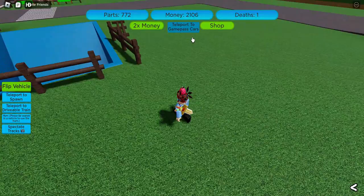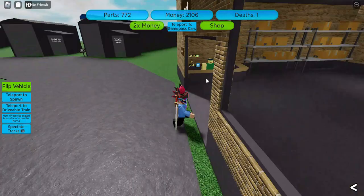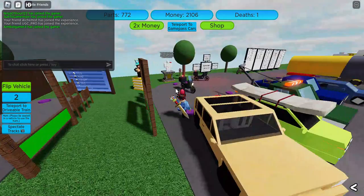teleport to the Game Pass car area. Go to Roe Banks. Rebirth. Teleport back to Spawn. Go back here and climb the DGC.